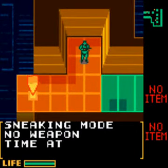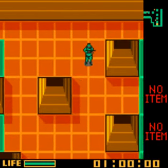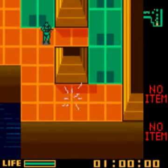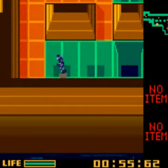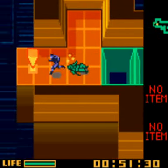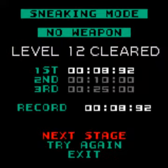Sneaking mode, no weapon, time attack level 12. Time limit 1 minute. The strategy for this one is slightly different from what I used in practice. You want to go halfway across and then go out the left. Go across these ones - the guard should be facing either down or to the left, and you can knock him out immediately without waiting. I had just over a whole second left for that one. Level 12 cleared.